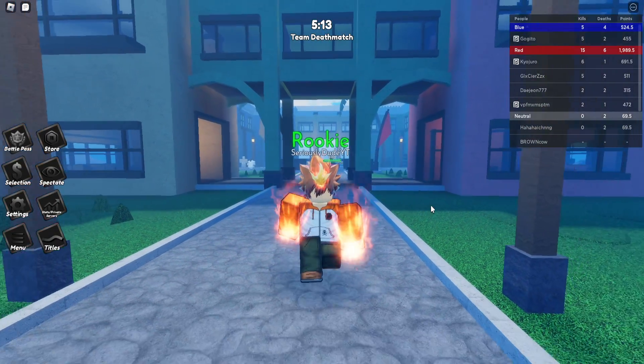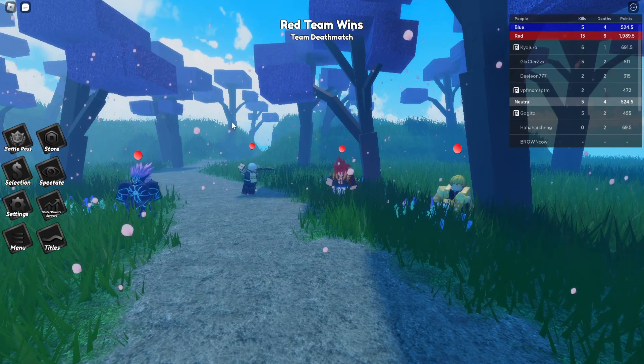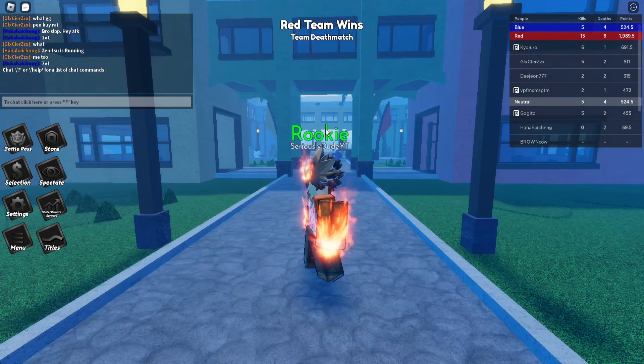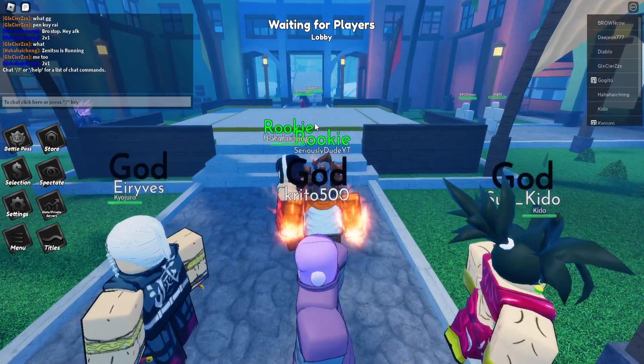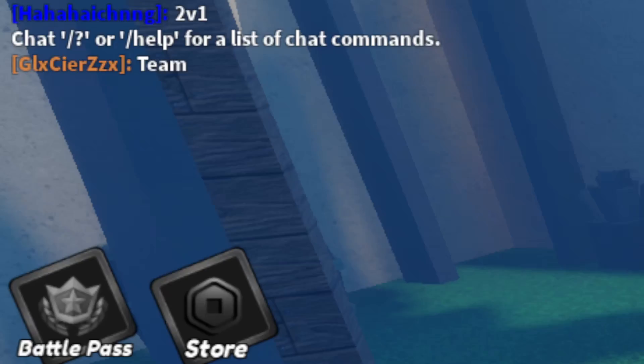To actually redeem the codes in AUR, you need to go over to the top left of your screen where the chat box is. You have to go into the chat to actually redeem codes in this game. I'll go ahead and zoom into the chat view, just like that.